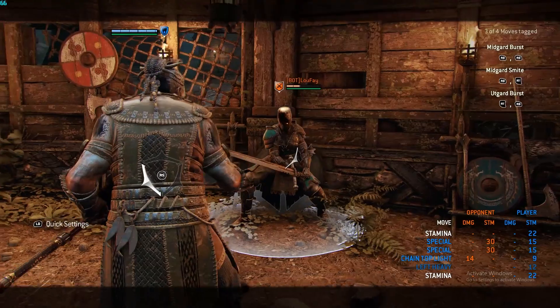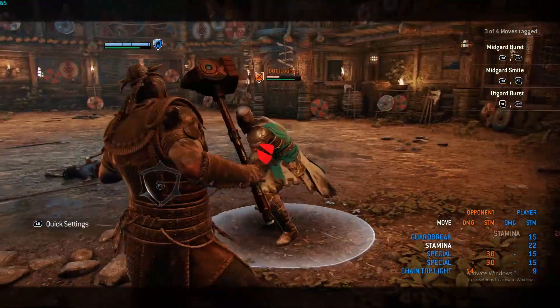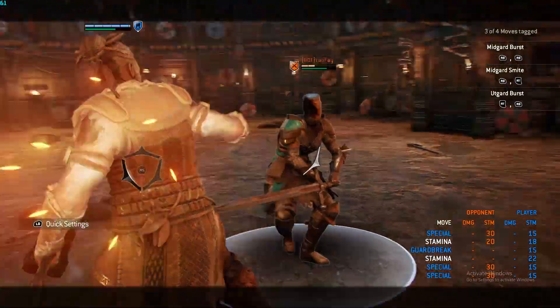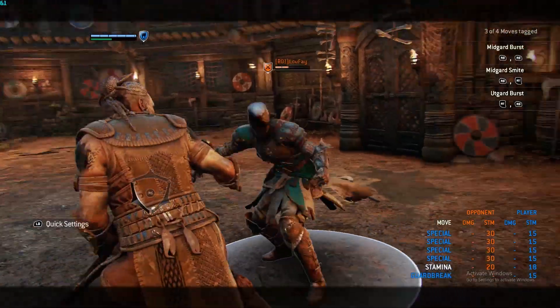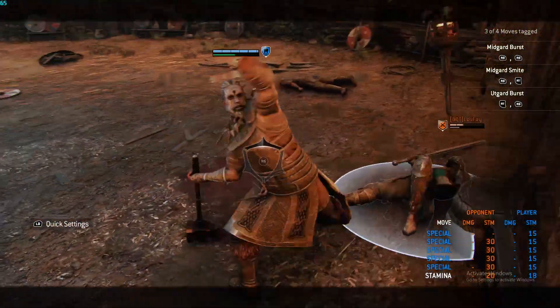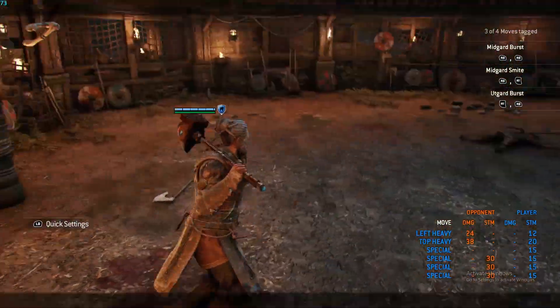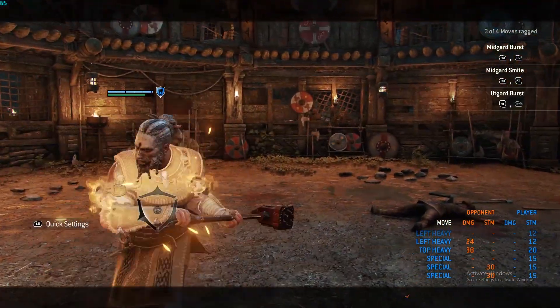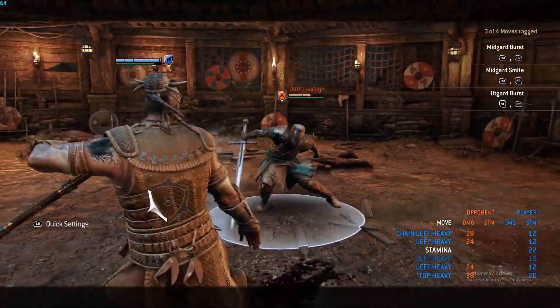When your opponent is out of stamina, he has something called a hammer slam, which I'm sure you know of. Let me just drain my opponent real quick. You can do that by either bashing them, or you can knock them to the ground the same way with the unblockable — it knocks your opponent to the ground and does your unblockable.